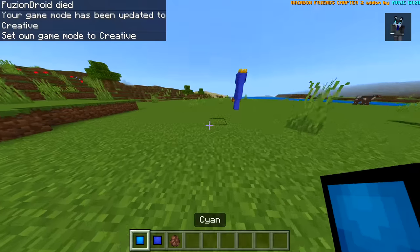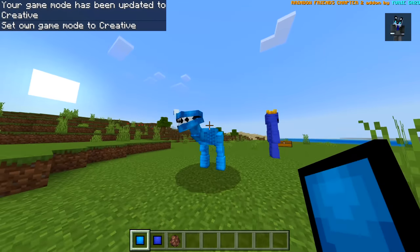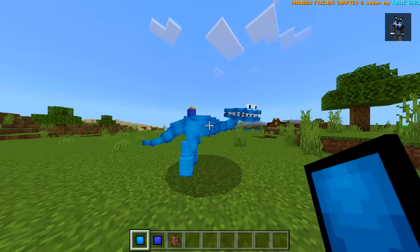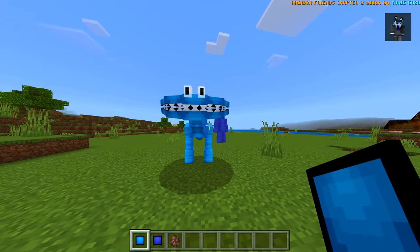Let's go ahead and spawn in cyan. Is this the elephant? No it's not! I'm thinking of Garden of Bam Bam. So yeah, this is a new character right here.